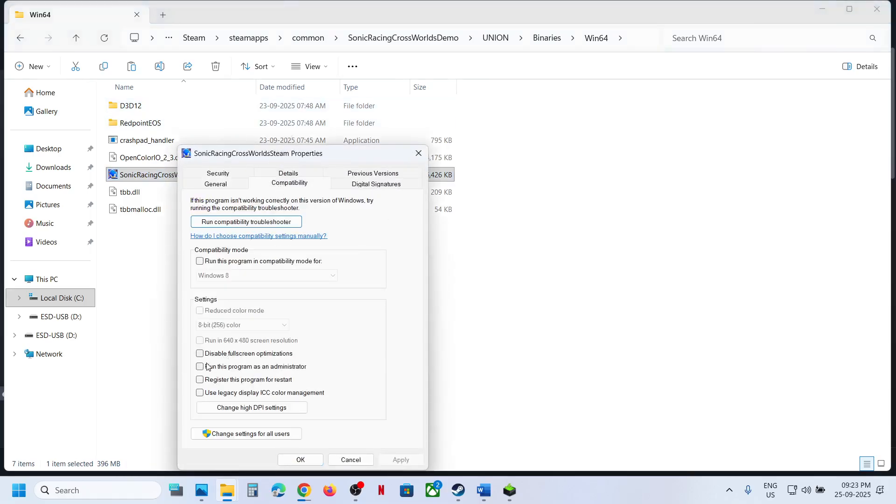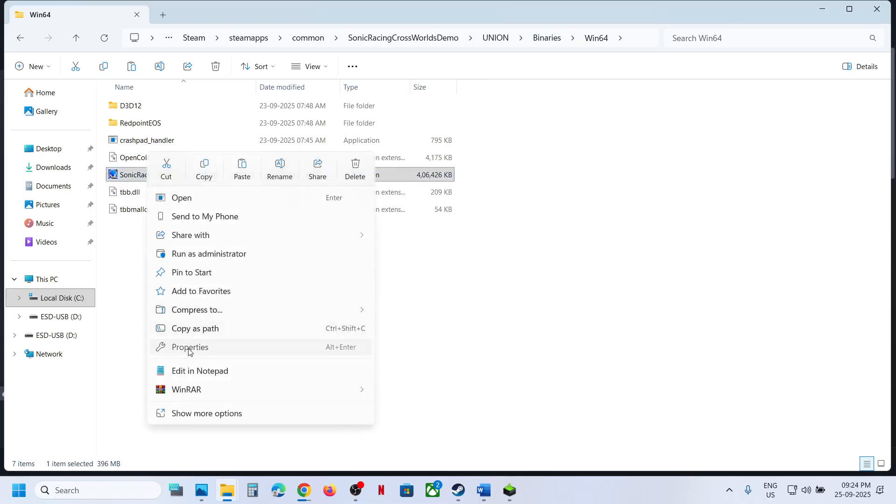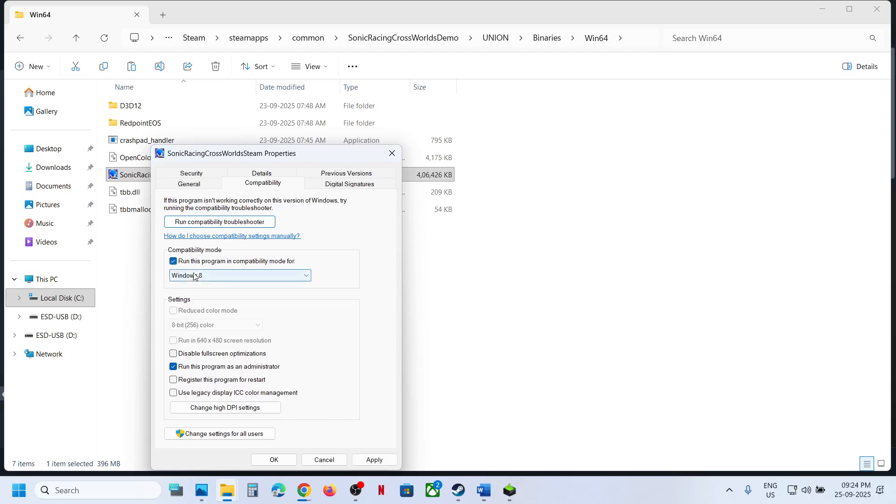Put a check on the box which says Run this program as an administrator, hit Apply, click OK, double-click to launch the game and check. If still not working, you can try Windows 8 compatibility mode — hit Apply, click OK, launch the game. If that does not work, you can also try Windows 7 compatibility mode.